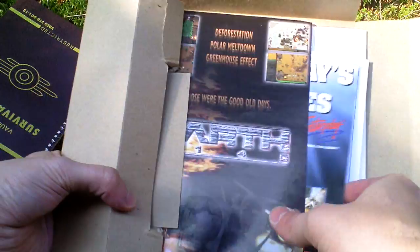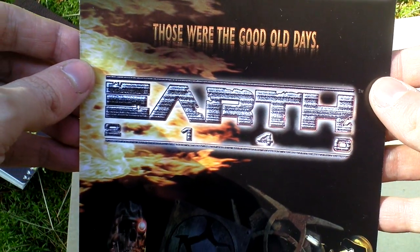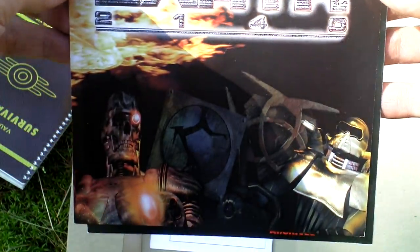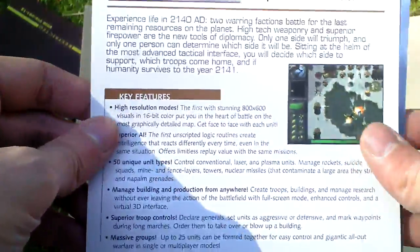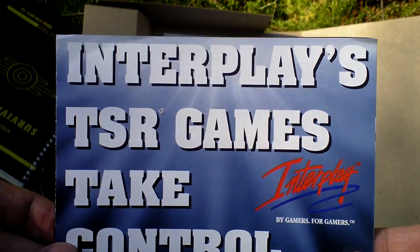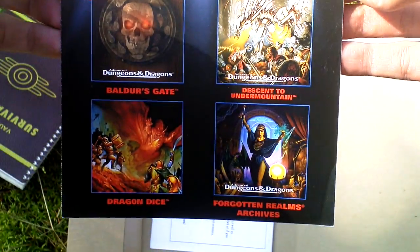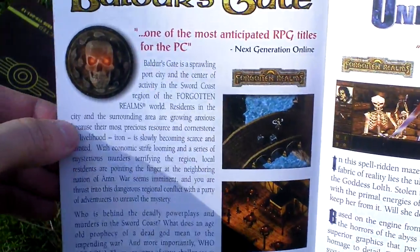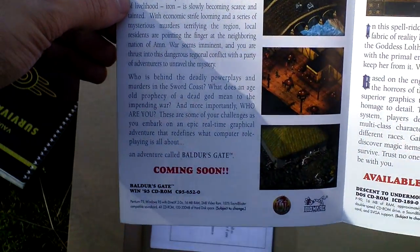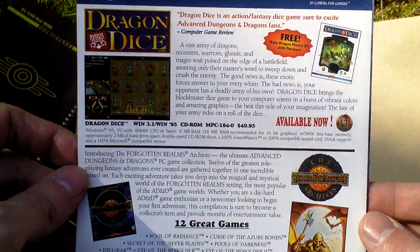Next, there is some advertising for Earth 2140, a strategy game. Also, advertising for Interplay's TSR games — for example, Baldur's Gate being advertised here, Descent to Undermountain, and Dragon Dice. So, kind of a games catalog.